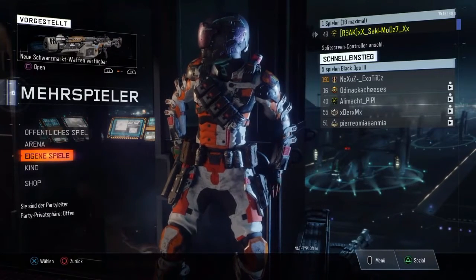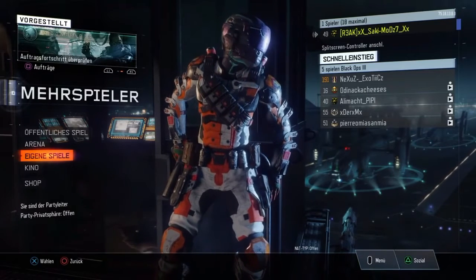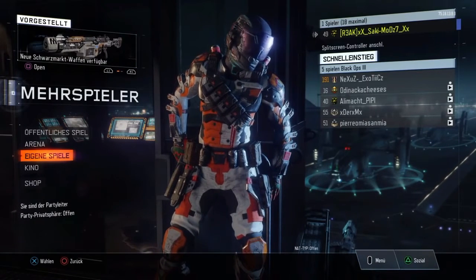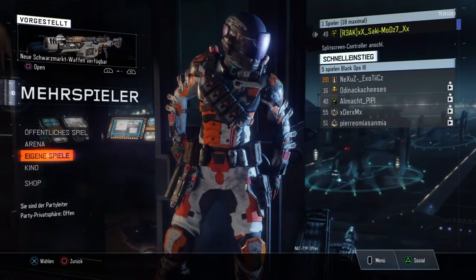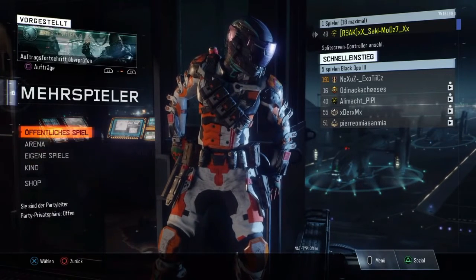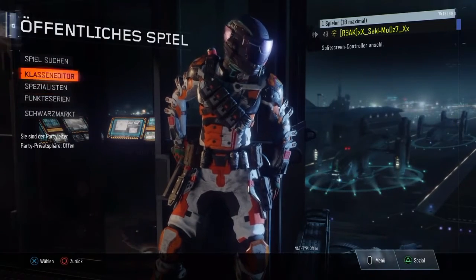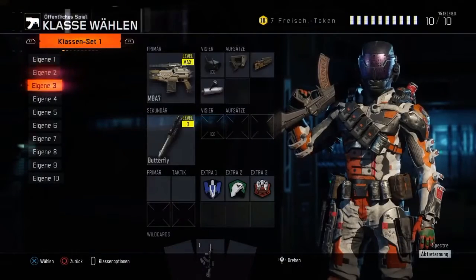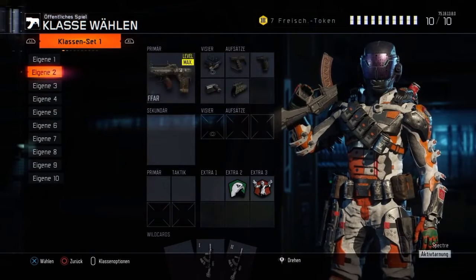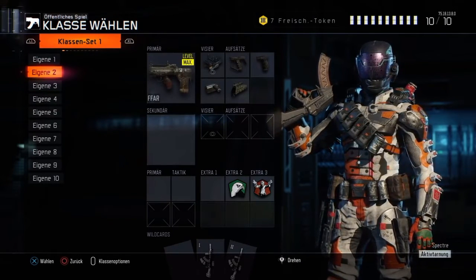Hey guys, what is going on, it's 30HD, and today I've got an amazing glitch — it's how to prestige your weapon but keep all the attachments. As you know, prestiging your weapons can be really annoying because you get rid of all your attachments when you do it, and it's just difficult to play with those guns, especially when other people have the attachments — you basically have a disadvantage.